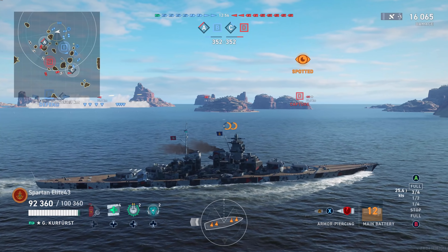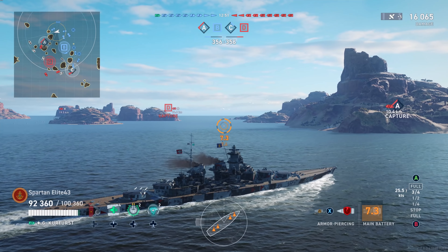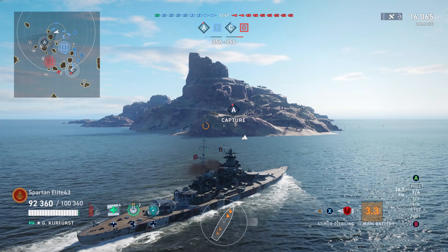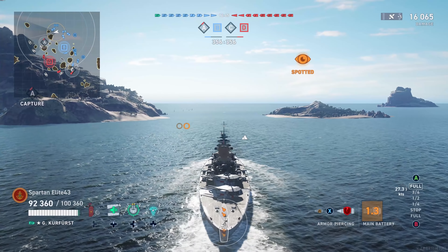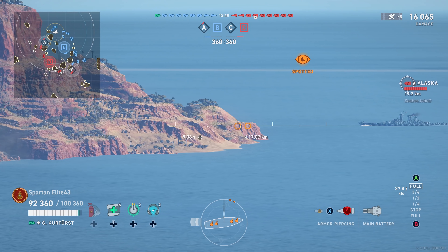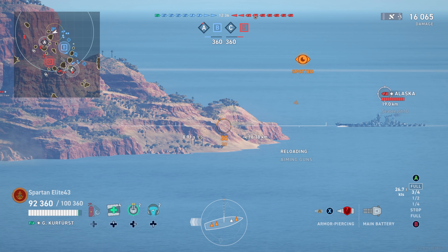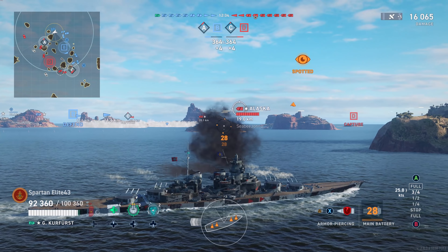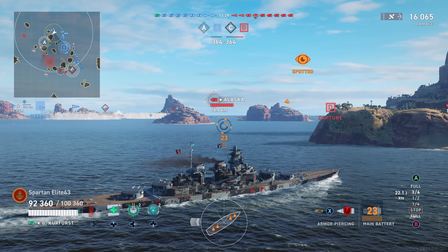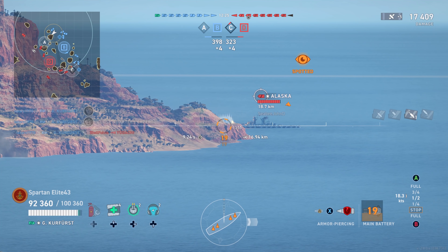I'm going to be pushing over — everybody on my side initially ran away but some of them are coming back, so we're going to try to get into a fight. The Iowa out there on my left took a shot at us, did about 8,000 damage. But this Alaska — oh my God, I was salivating. Unfortunately, he's slowing down and those shots are going to miss for the most part. I think we get a couple overpens on the bow of the ship, but that's about it. One overpen is all we got. He slowed down to stop before the island — I was expecting him to try to get behind the island.